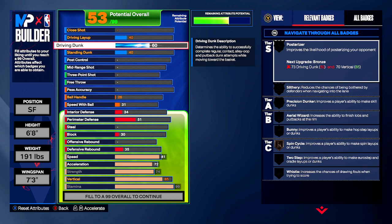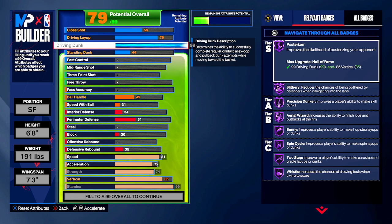Now we're going to start up here on the finishing. This is going to be one of the crazier builds I've made on this game. We're going to go 99 on the driving dunk. 94 seems to be the sweet spot, maybe 96 or 97, but it's that point of the year — let's have a little fun. As you can see on the right-hand side, the badges are going to be insane. You're going to get all of your finishing badges on Hall of Fame: Posterizer, Slithery, Precision Dunker, Aerial Wizard, Bunny, Spin Cycle, Two-Step, and Whistle — all on Hall of Fame.